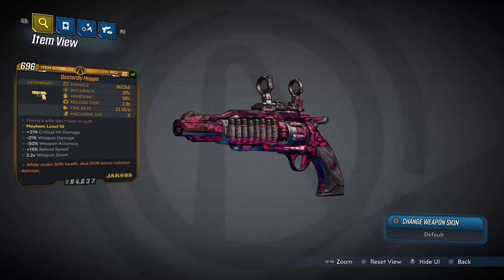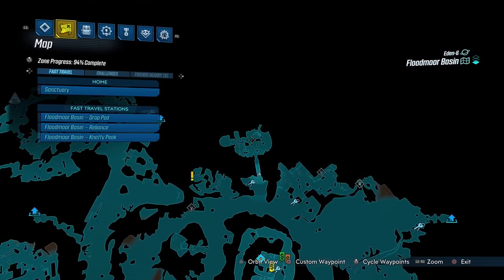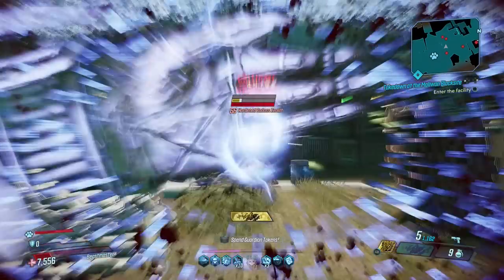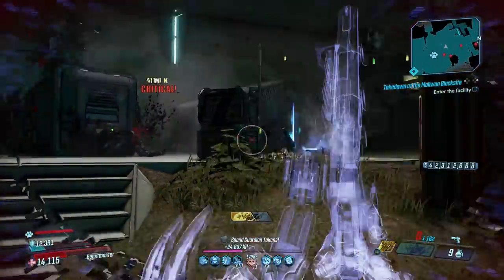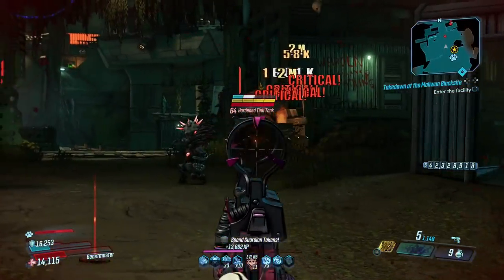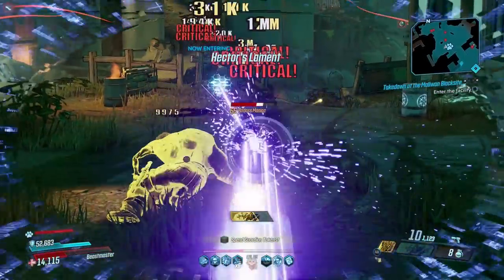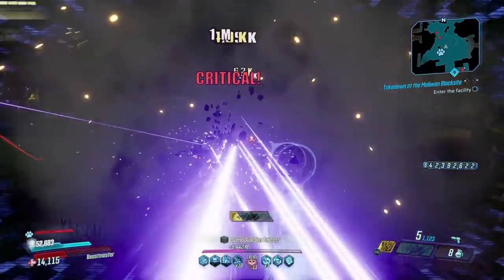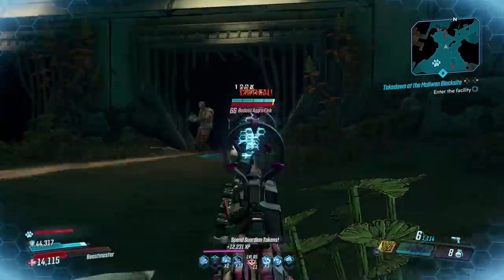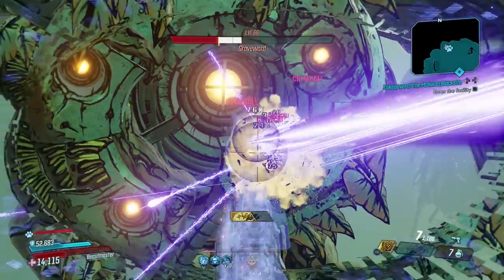At number four is the Maggie, a loyal multi-pellet pistol with an increased chance to drop from Turnkey Tim in Floodmoor Basin. Each of its buckshot rounds is packed with six pellets, and it has extra bullets in its magazine compared to a standard Jacobs pistol. Its multi-pellet nature makes ricochets especially deadly as each pellet rebounds into targets. It's consistently been in the top tier of Borderlands weapons and still remains there today.